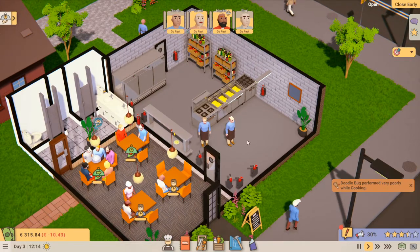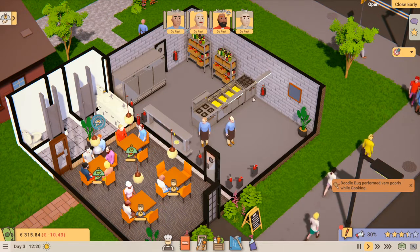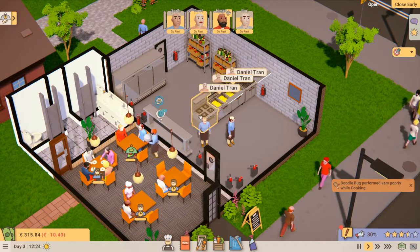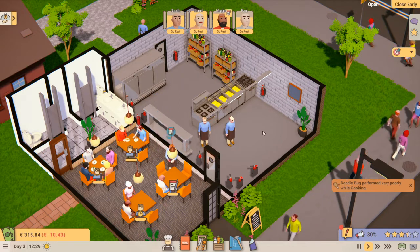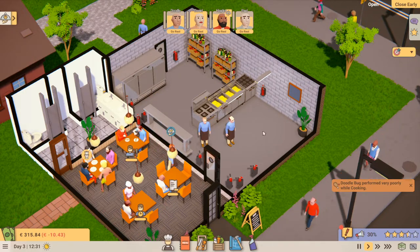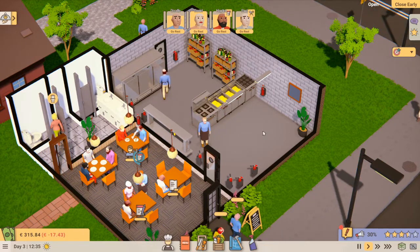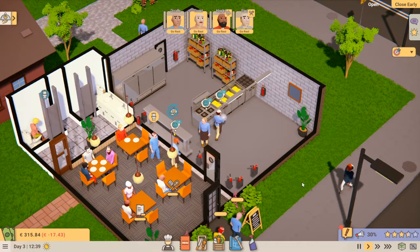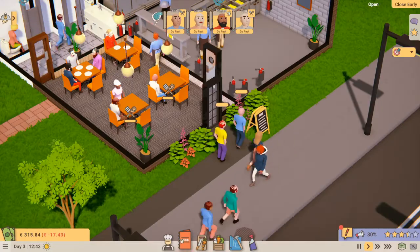When you first start, do not add any more appliances to your kitchen. Just add what you've got already — that's all you need. All we need is just a stove, two fires, and a grill. You don't need any more than that. More appliances means more fires to put out; less appliances means less fires, and it's better for your employees.